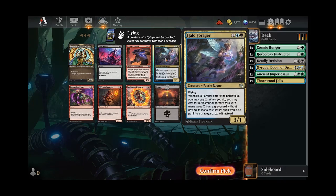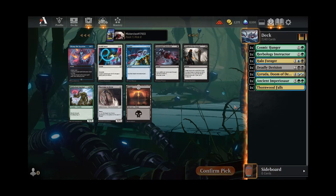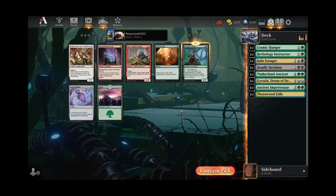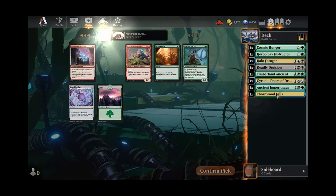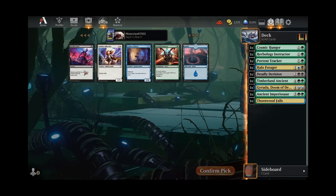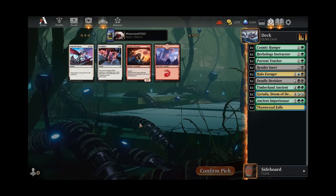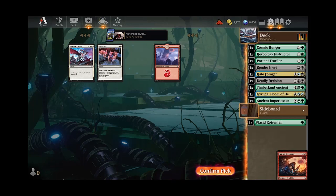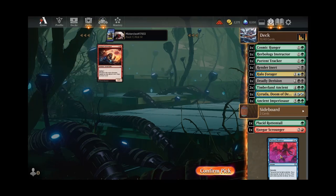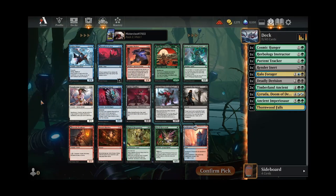Now that we see Halo Forger here, we are going to be doing the light blue splash at a minimum. We'll take the Ancient here. Tracker's nice, especially if we can get the Burgeoning. We might run a Render Inert if we end up with enough invasions — not that we have any quite yet. Another Ancient — alright. We have got a strong top end to this deck already, so we really just need to fill out the early plays and the middle plays and we'll be pretty great.